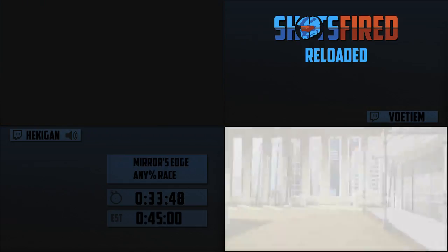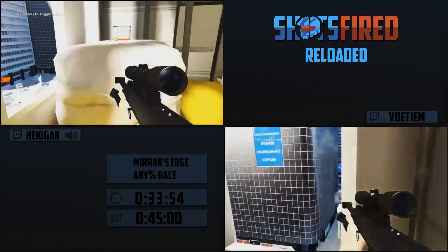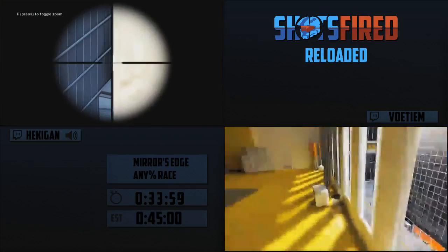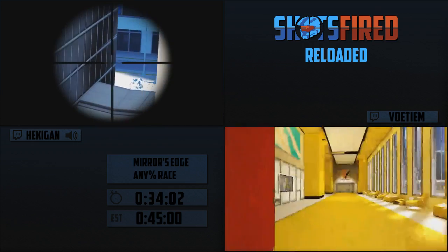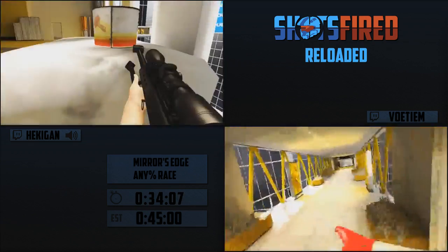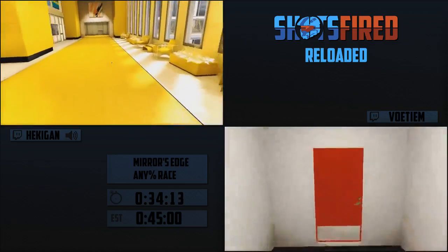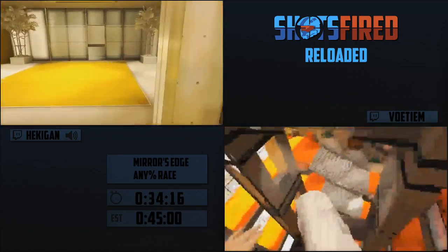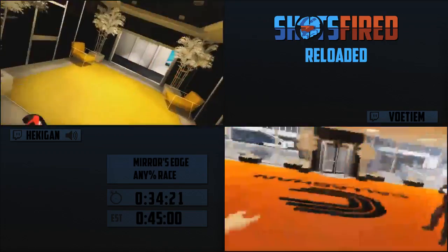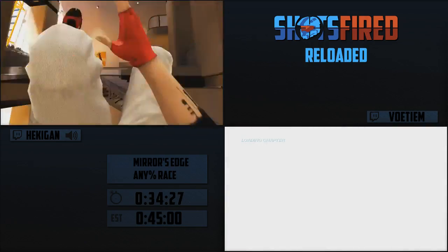Nice wall boosts from Vo. Votium just got ventrium. After quitting out and reloading, he kills himself to spawn the van's hitbox early, then stands in a precise spot and shoots the van right through a wall. That saves about 7 seconds - normally you'd have to wait for the van to come in, which wastes a lot of time.